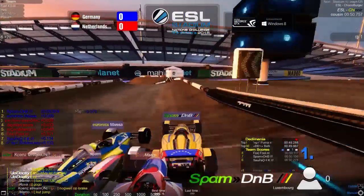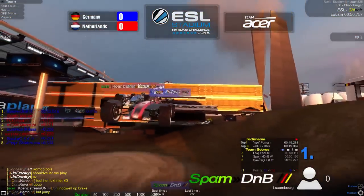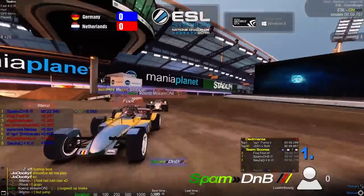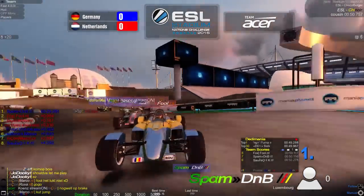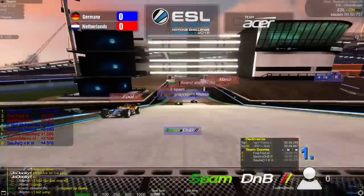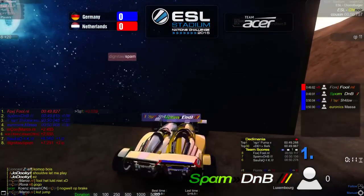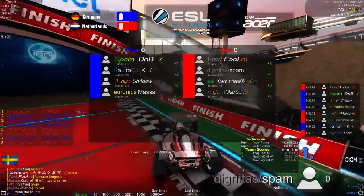DNB gets a much better start in the next round and takes the lead. He's in front by about eight-hundredths. Fool goes up to second place, Spam holds third, with Shadow and Massa at fourth and fifth — a close round. Then DNB hits the wall and Fool passes him to take first with 49.82. However, DNB, Shadow, and Massa take the next positions, giving Germany the point.